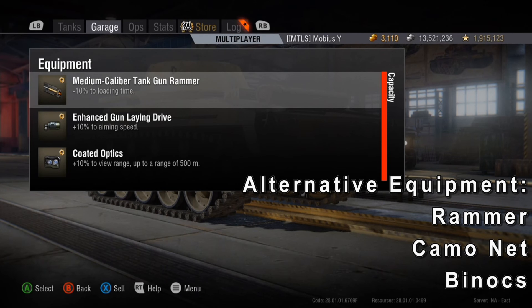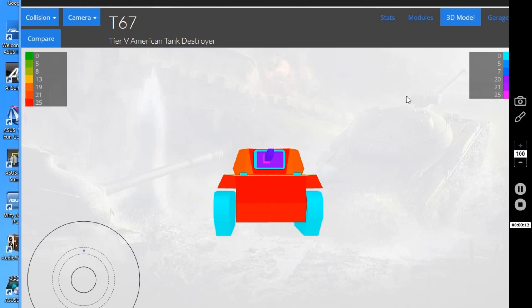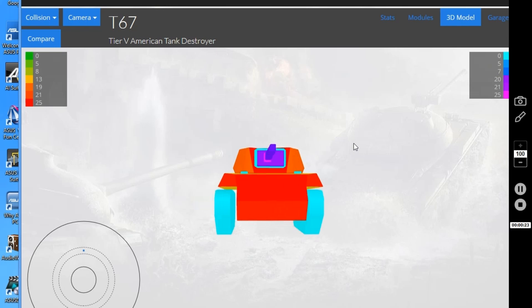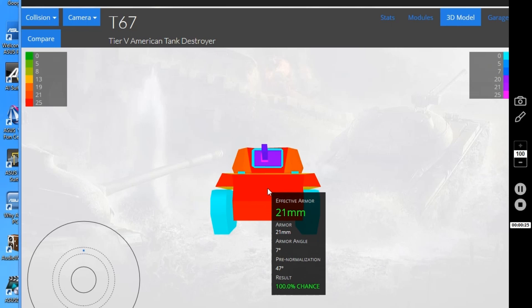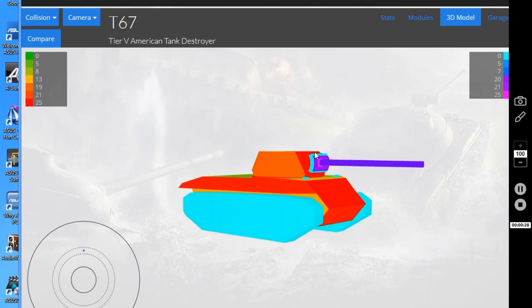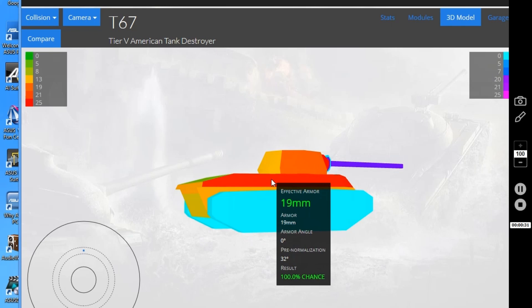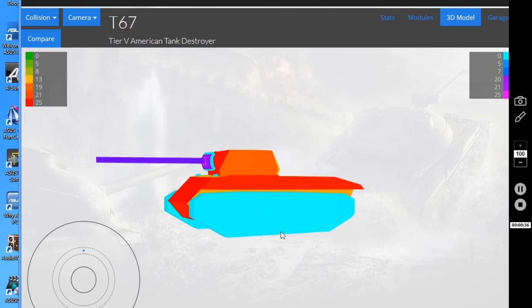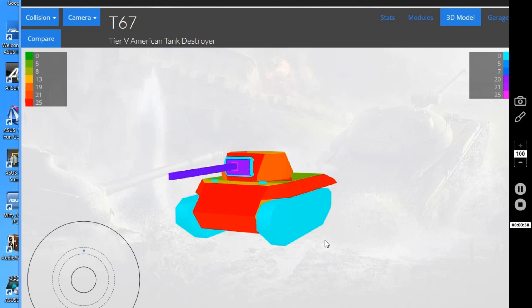On Tanks.gg, the T67 has no semblance of armor. 25 millimeters is the thickest point on the outside, right in the front of the turret, and the thickest spaced armor is another 25mm in the gun mantlet — combined you're still only getting 29mm effective on the gun mantlet. Apart from that, the front is about 20mm, turret sides 20mm, hull sides 20mm, rear 13mm, bottom 8mm. This thing has no armor whatsoever.